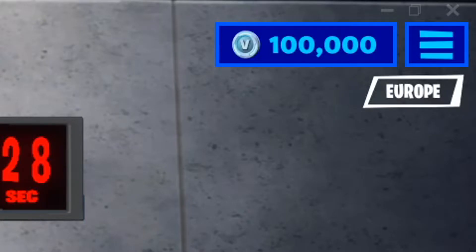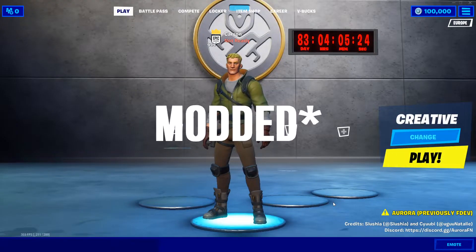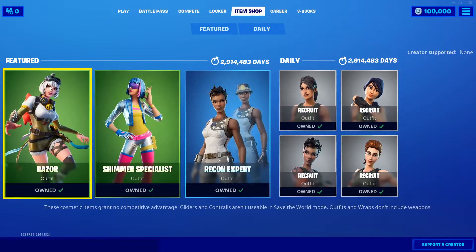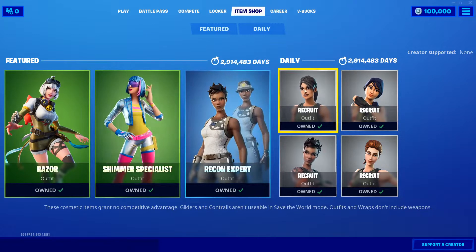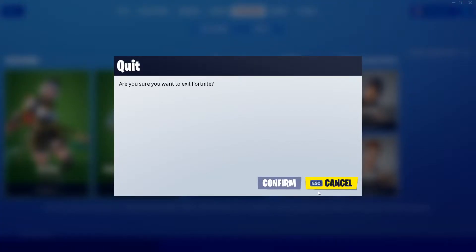And 100,000 V-Bucks, as you can see, and just basically a completely modded Fortnite. You'll be able to see here that in the item shop there are random skins — I don't even know if these two have been released yet — but then there's the Recon Expert, obviously it is in now, and then alt defaults. I'm going to show you how to get all this in this video.